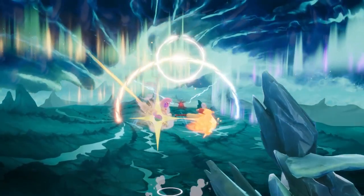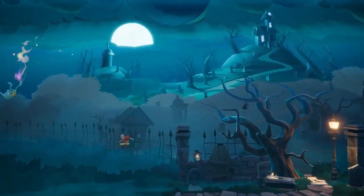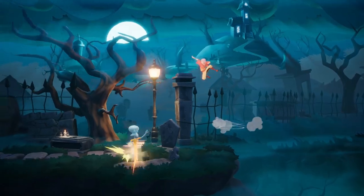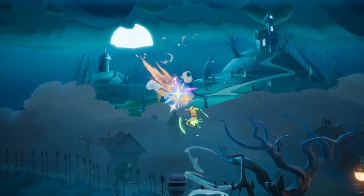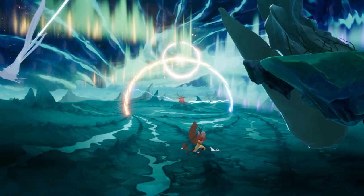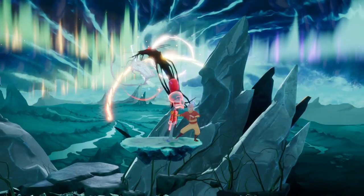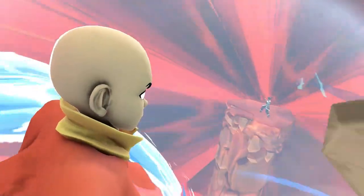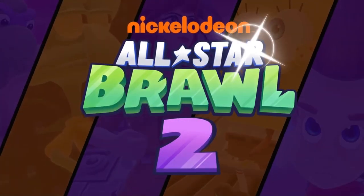Altogether, Aang has a very versatile moveset and can go way off stage to apply pressure and still make it back safely. His neutral game revolves around slipping and sliding with deceptive, elegant movements and generally defensive play. As you'd expect, his presence in the air is very powerful, both in his ability to weave around a fight and to combo opponents. While he does have an excellent recovery — especially now that you can air dodge out of his up special — he's also one of the lightest characters in the game, which makes him much easier to knock out. If you love having lots of unique movement and combo options, maybe Aang is the avatar for you! Thanks for watching, and stay tuned for more character spotlights!